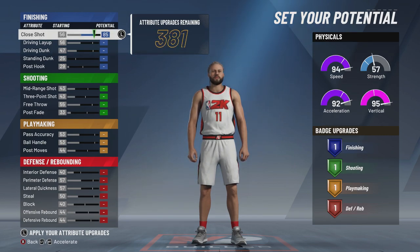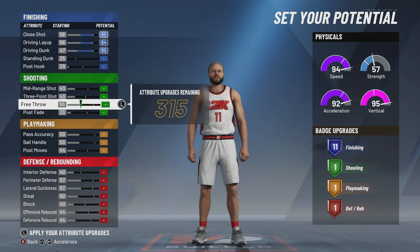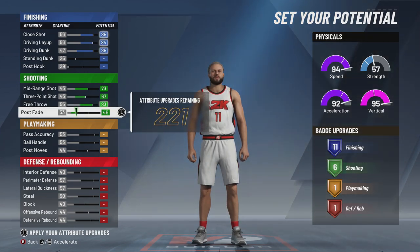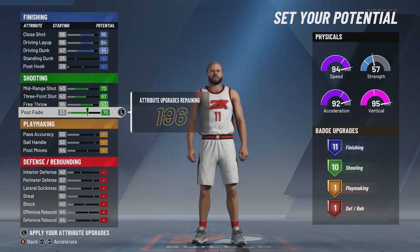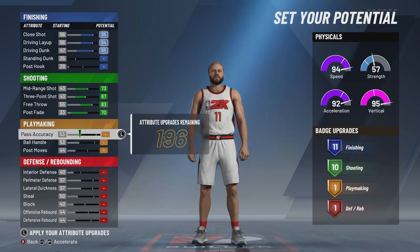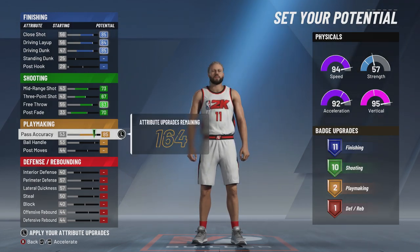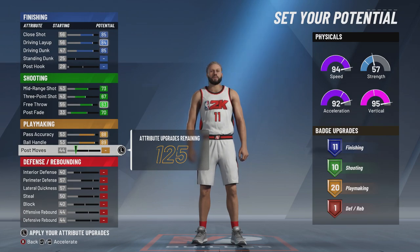For the attributes, you want to max close shot, max driving layup, and max driving dunk. Going down to shooting, you want one off — obviously max mid-range and three-point shoot. I'm going to max the free throw and put the post fade one off. We still get 10 shooting badges, which is the most you can get on this build, and that's all you need. If you feel really good about your shot, you can even go less. Passing accuracy we're going to have one off, and ball handling will be maxed. We're not going to touch post moves, but we want to get some defense on this build.